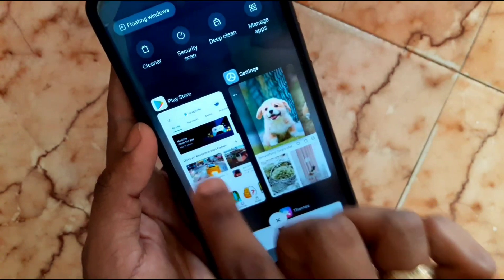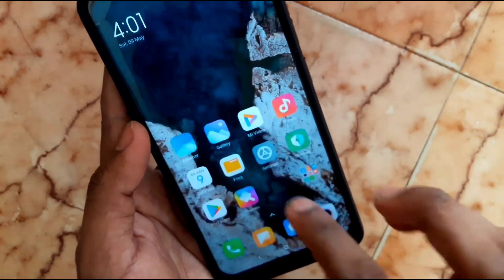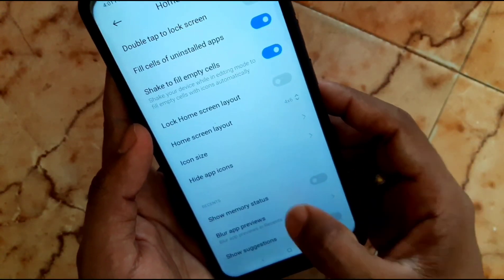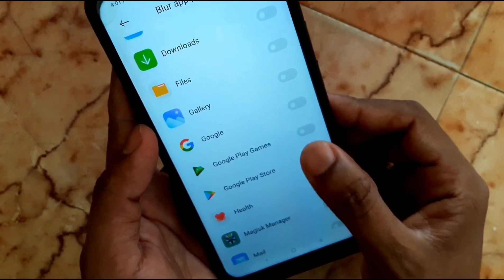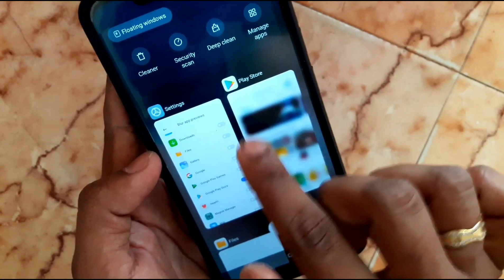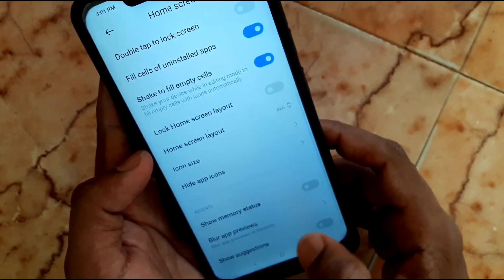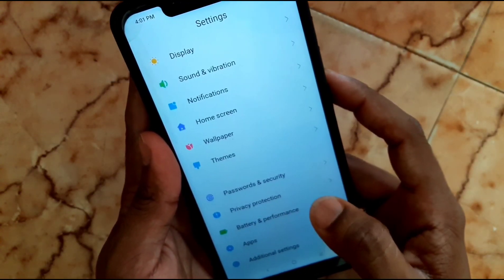I'm going to open Google Play Store — right now there is no blur on it. So I'm going to enable blur for Google Play Store in the app preview settings. Then go to recent apps — now you can see it is blurred. You can enable this for every app individually.